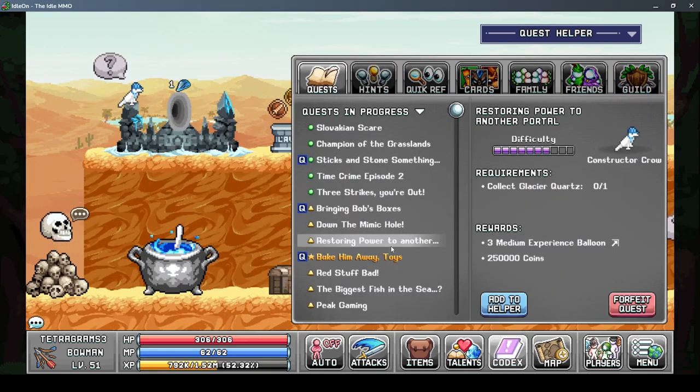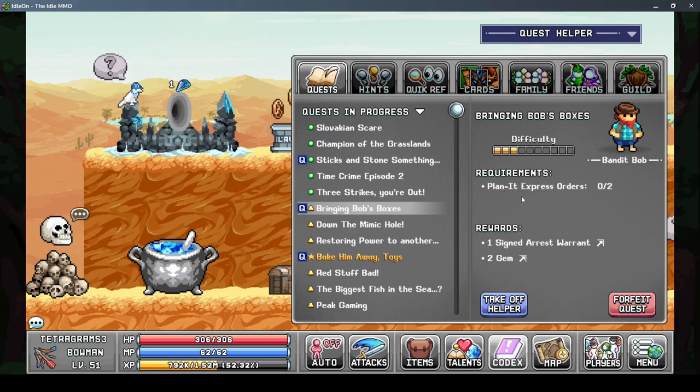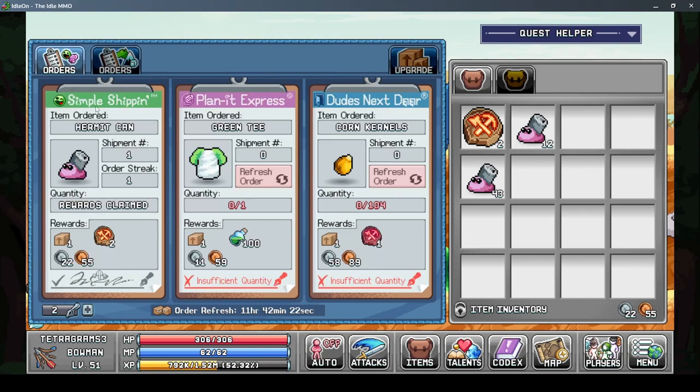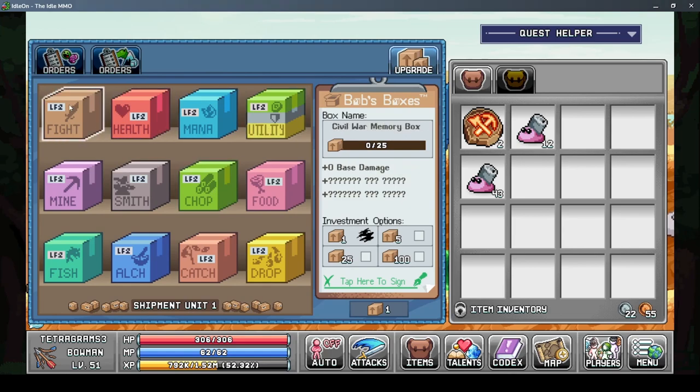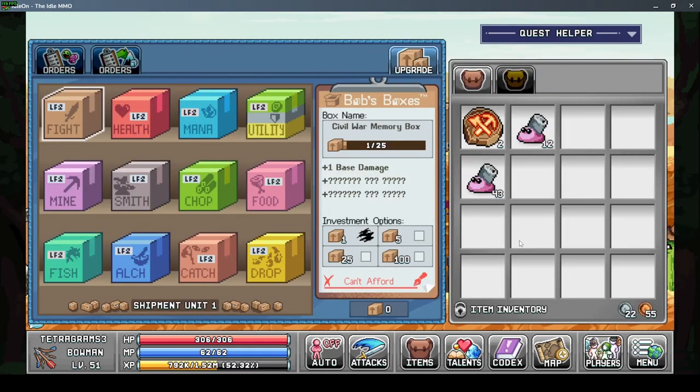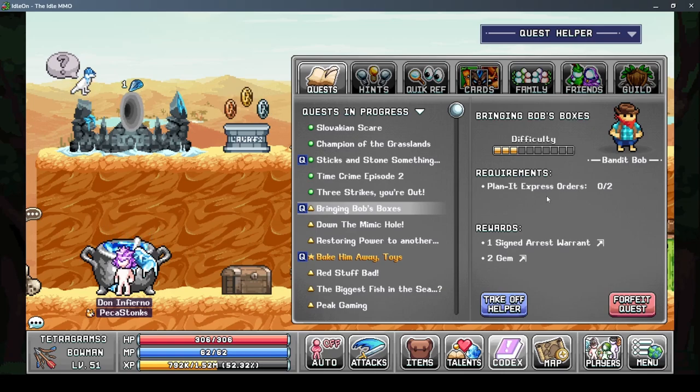I finished that quest. What is this quest? Bringing Bob's Boxes - Planet Express orders. Planet Express - I thought it'd be related to one of these things here but I guess not. Maybe you have to upgrade them first, but that doesn't make sense. I'm not sure what to do with these boxes and how to finish this Planet Express orders quest.